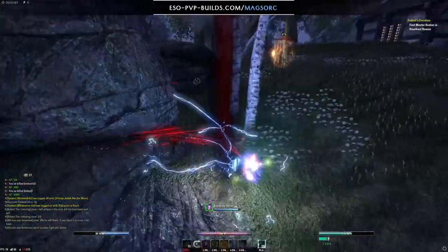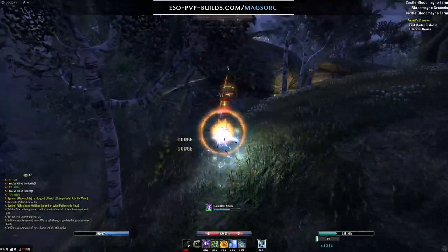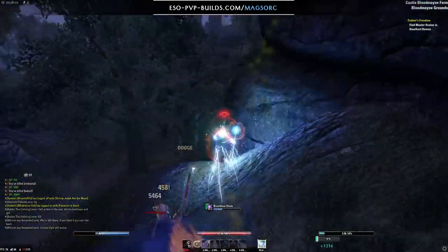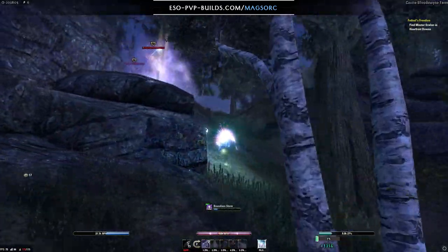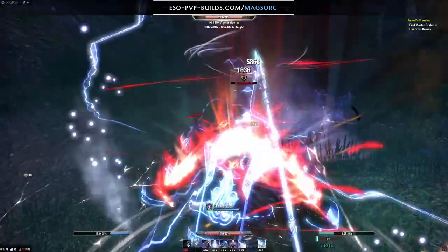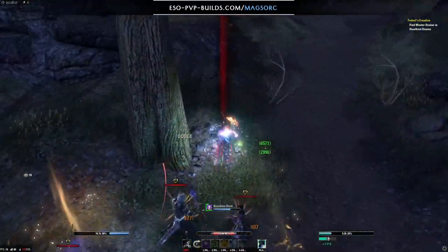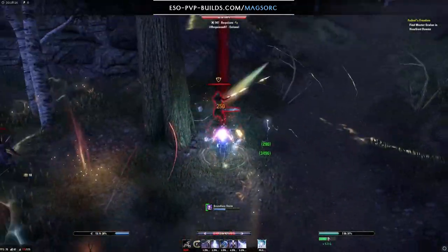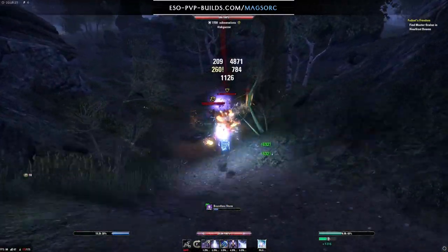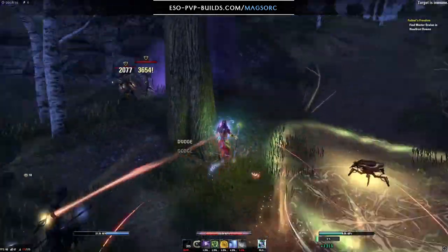I streak back on top of the rock — all those people have to walk around to get up there, giving me a lot of time to cast my buffs and shields. I tried to focus the Nightblade but now there's a bow ult as well. He's pretty decent at roll-dodging my attacks so it's going to be hard to take him down. I streak behind the rock using a camera angle change to land behind it rather than on the side. I use the tree next to it because those people have to run all the way around again. Now at the last part of the clip there are around four people left.